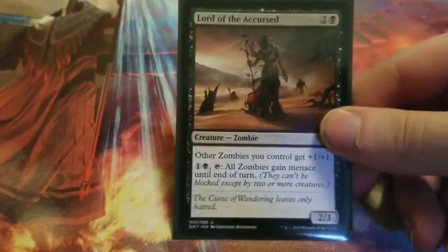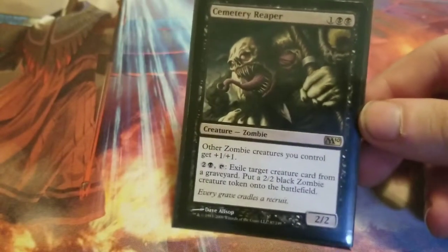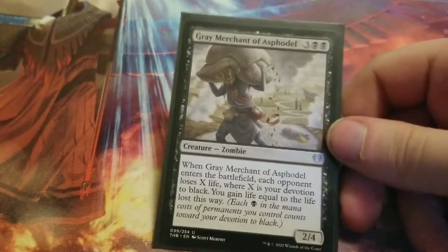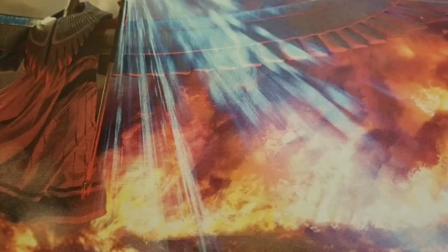Next up is Lord of the Accursed — other zombies you control get plus one plus one, and you can tap one black mana and tap him to give all your zombies menace until end of turn. Cemetery Reaper also gives other zombies plus one plus one, and for two black mana and tapping it, you exile a creature card from any graveyard to put a 2/2 black zombie creature token onto the battlefield untapped. Then Gray Merchant of Asphodel — when it enters the battlefield, each opponent loses X life equal to your devotion to black, and you gain that much life.